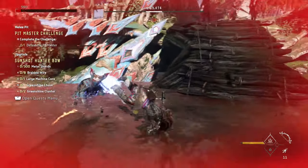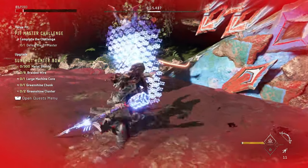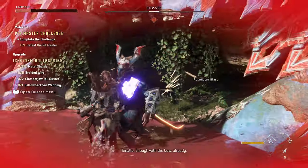You want to avoid the ramp. Sometimes he'll get stuck on the ramp if you pressure him and push him too far up it, and then you won't be able to attack him. So try to avoid letting him get pushed toward the ramp.